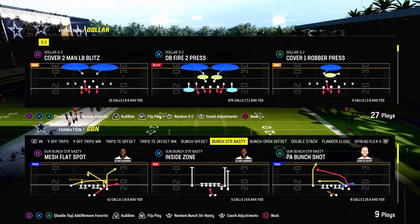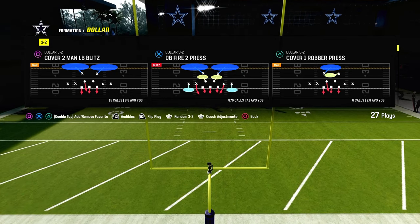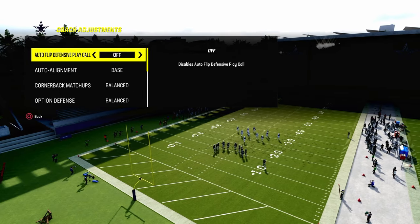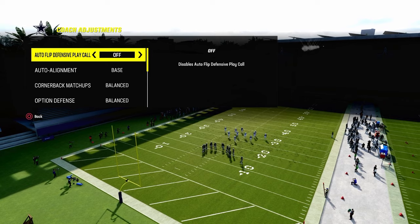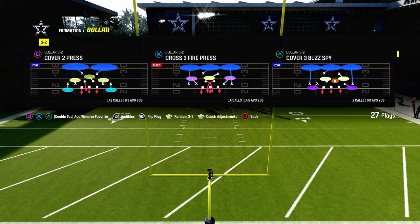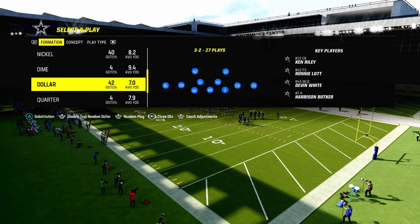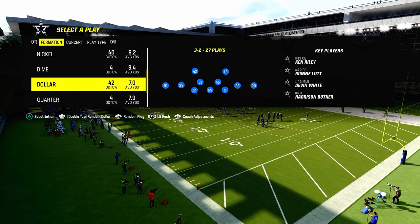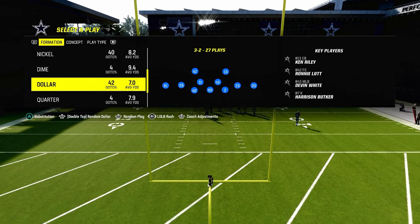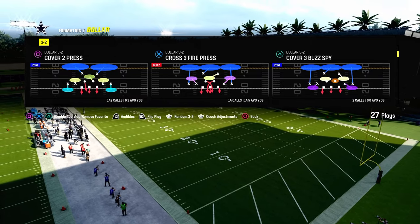That being said, if you want to become a Patreon member, the link's going to be out in the description. Let's talk about bunch strong nasty, or bunch strong in general, and how to kind of counter the formation. A couple things right off the bat: we are going to be rocking our auto flip defensive play call off, and we're going to be auto aligning to base against this formation, and we're going to be in a match coverage type defense. One other key tip is we're going to be using the safeties package — don't use the free safety sub package, it is not the most optimized way to run this. You want to be utilizing the safeties package, and then we're going to be in coverage press. Auto flip is going to be off.